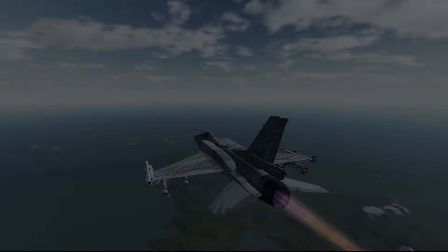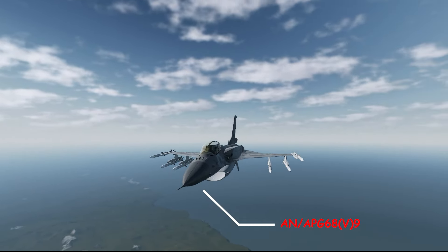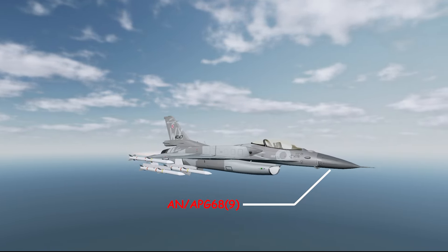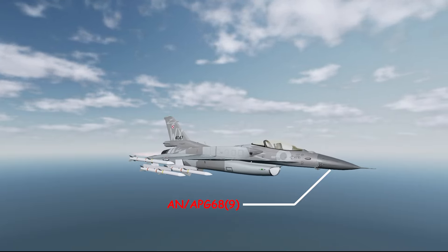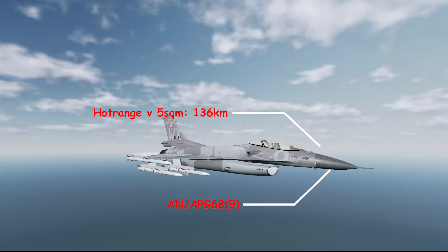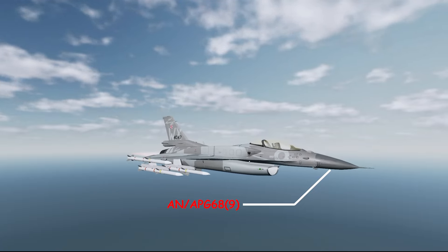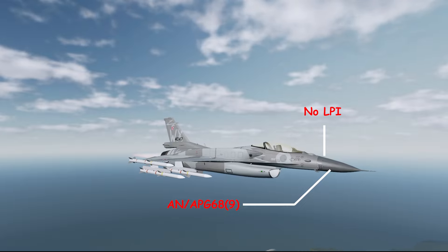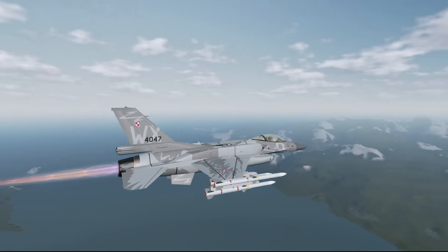Now let's talk about the plane's avionics and weapon set, starting with the radar. The Block 52 Plus is equipped with the AN/APG-68 V9, which is better than the V7 found on the standard Block 50. This is a multi-mode radar with a gimbal of 60 degrees for both elevation and azimuth. In terms of ranges, it has 136 kilometers for a five square meter target heading towards it and 119 flying directly away. This radar is not AESA, so it does not have silent single target track, and it also does not have LPI. Overall the APG-68 V9 is definitely not the best radar, but it is enough.